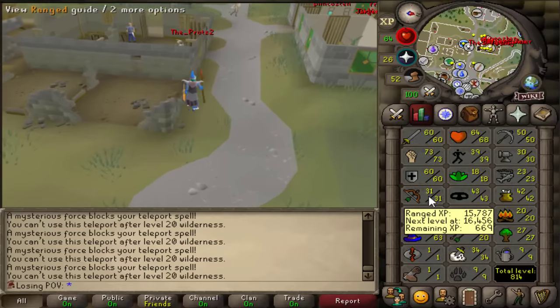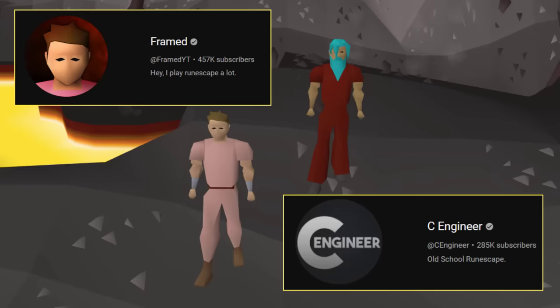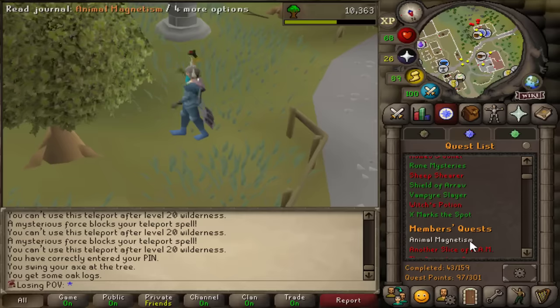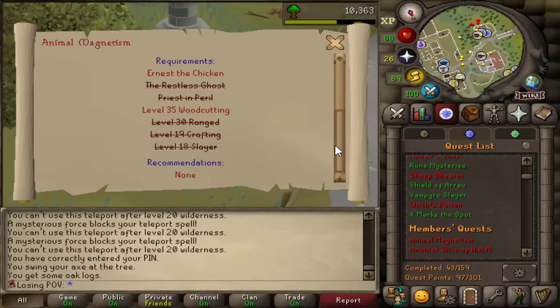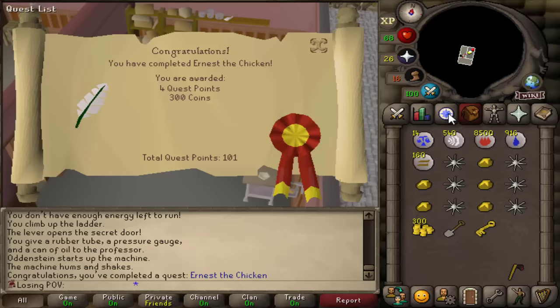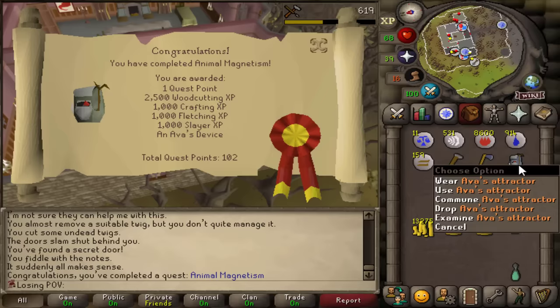Let's get that range up — let's AFK range, it's time. Me and Framed are also racing in subscribers, so if I hit 300,000 subscribers before he hits 500k, I win. I really want to complete the quest Animal Magnetism — two requirements left: 35 Woodcutting and Ernest the Chicken. Ernest the Chicken completed, and there it is — Animal Magnetism completed. We got the Ava's Attractor.